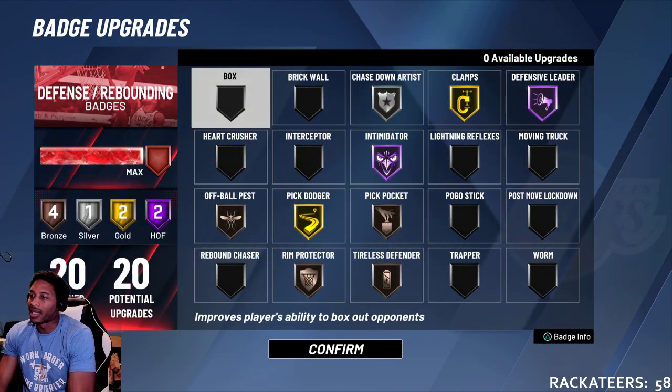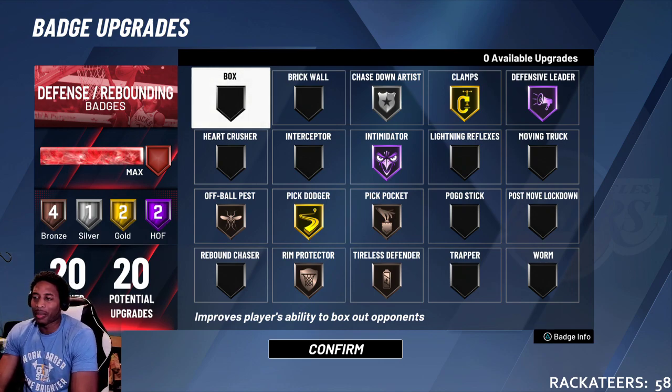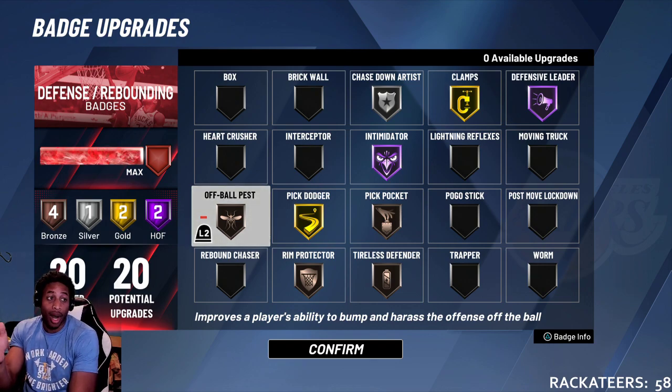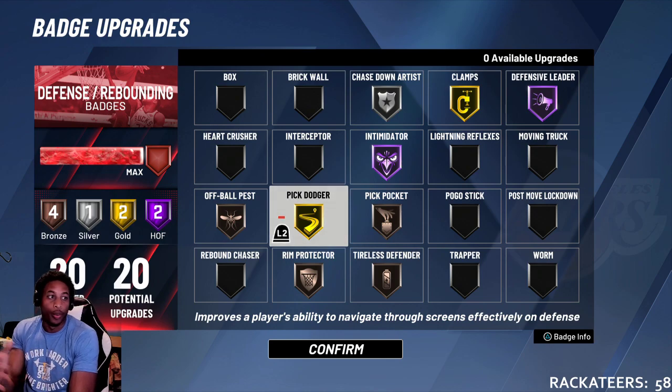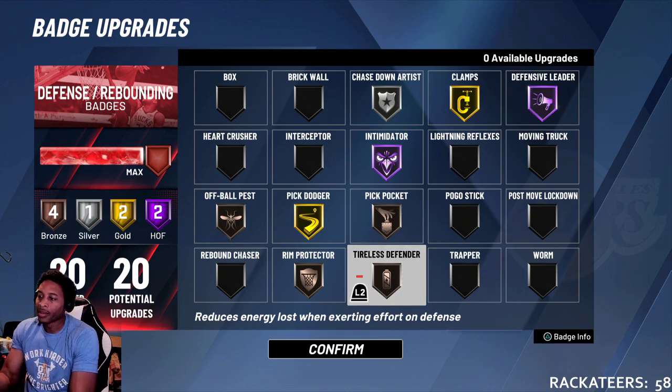Defensive badges — this seems like the best balance for me. Off-ball pest: I told y'all why you either don't want it on or don't want anything above bronze. If you go above bronze you're probably gonna get stuck on players you don't want to get stuck on. Pick dodge I got on gold — we don't run through picks that much, we don't play on the island that much. Rim protector I got on bronze because my interior defense is really low — rim protector helps me compensate. Tireless defender — I rarely run out of energy on defense.